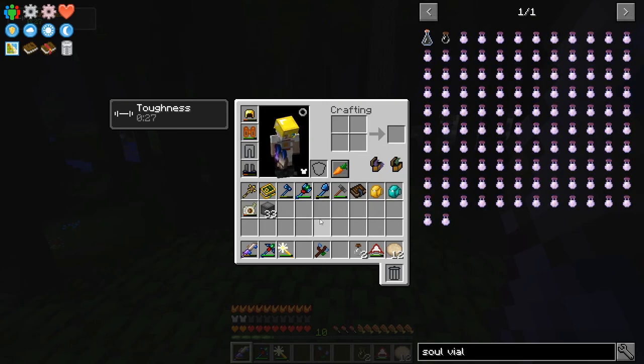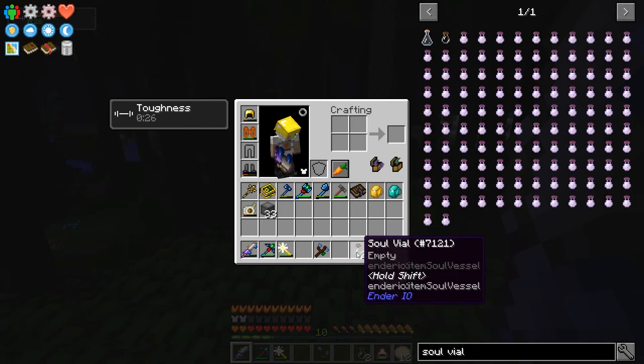I couldn't do that with the Golden Lasso before, if you remember, because the Ender Minis are considered to be enemy mobs and not passive for some reason, even though they don't actually attack me. So I'm going to use Soul Vials. At the time, a long time ago, I could not make them.